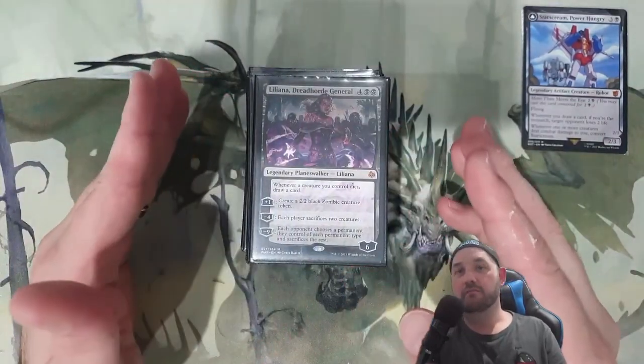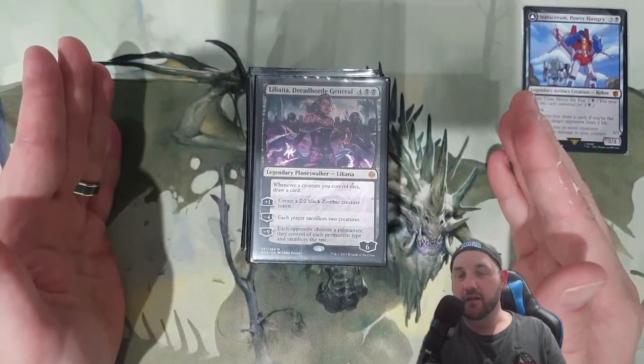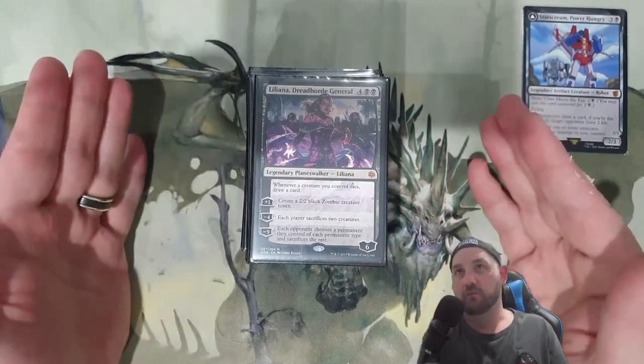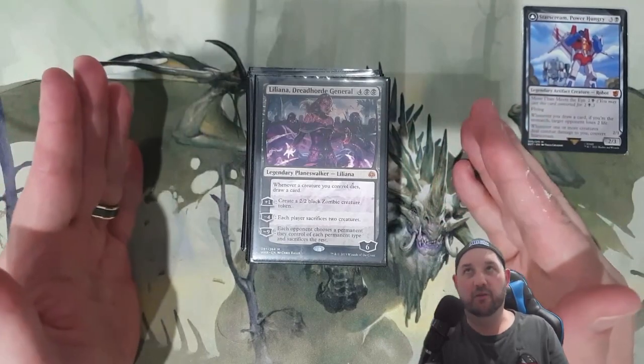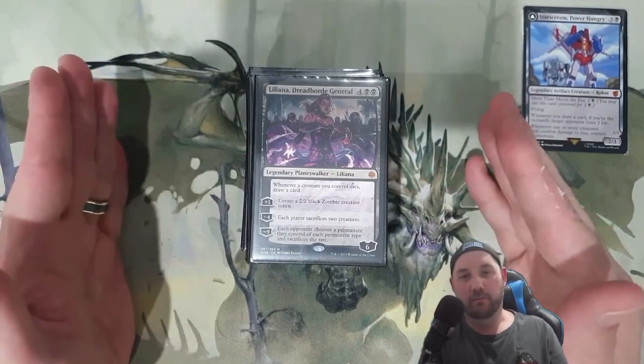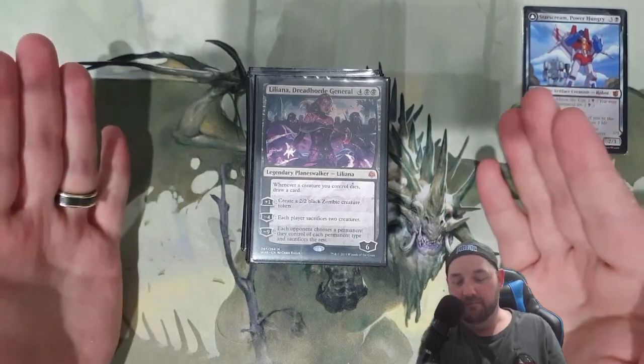Liliana of the Veil, Dreadhorde General makes blockers for keeping the monarch, and when those blockers die we draw cards. It also sacrifices creatures — one of the best planeswalkers in the format, fantastic — but we want it drawing cards and making blockers.